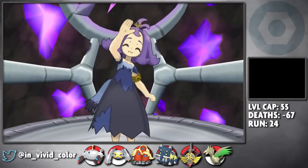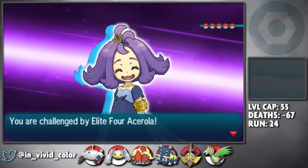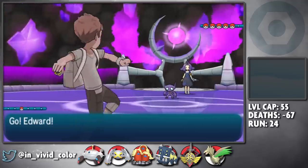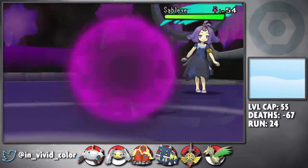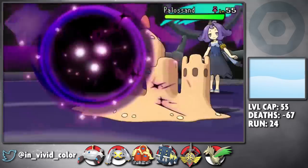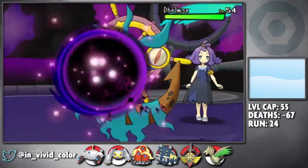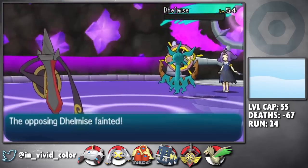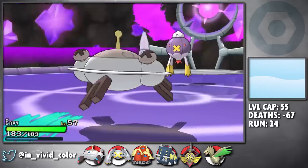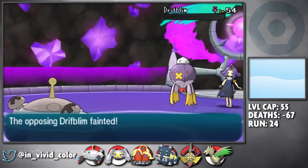The final member we have to challenge is Acerola, and I'll cut straight to the point: Edward dumpsters her entire team. Now that we have King's Shield and can switch freely between Blade and Shield form, he's able to take hits and then one-shot her entire team with Shadow Balls. The only Pokemon that even stood a chance at one-shotting him through his shield form was her Palossand with its Z-move, but Edward always outspeeds the Sandcastle and one-shots it. I do switch into Envy at the end to deal with her Driflblim, but that's more just to hedge against an Ominous Wind boost.